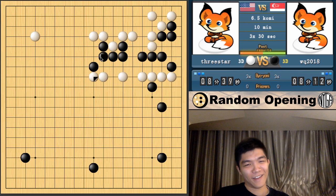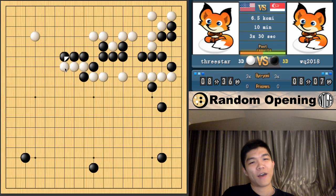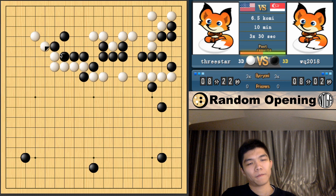When you have a weak group like this, it's really heavy. I can just chase it down because it only has one eye and it can't be captured. This type of heavy group is difficult. He's just jumping out — I probably extend to the right. Let's just enclose off this side. I think that's good. Now do I keep attacking this or do something else? Both are probably okay.